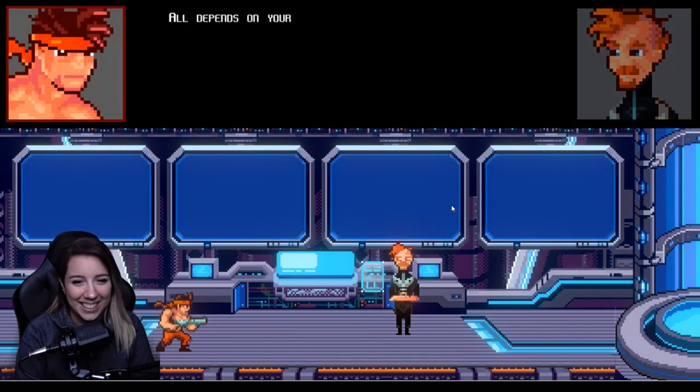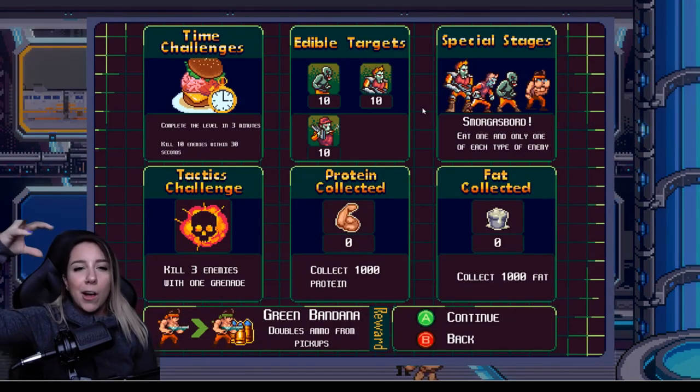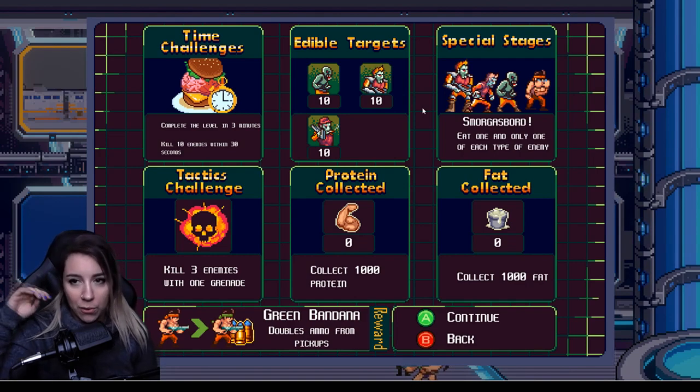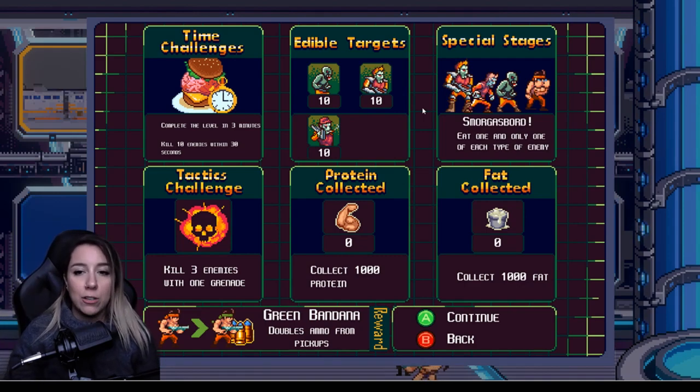Every level has challenges. They have time challenges like completing the level in three minutes, killing 10 enemies in 30 seconds, edible targets where you have to eat 10 of each one, and protein collection where you collect a thousand protein. If you happen to do all of these, you'll actually get this reward at the bottom — a green bandana, and a green bandana doubles the amount of ammo that you pick up, which is pretty cool.